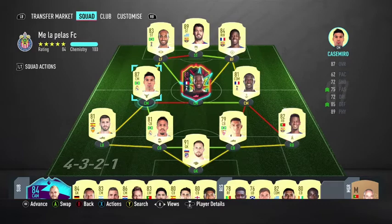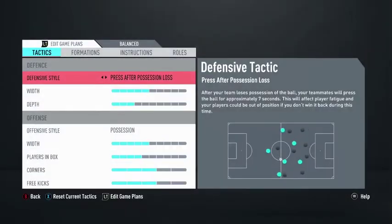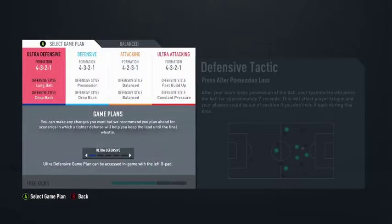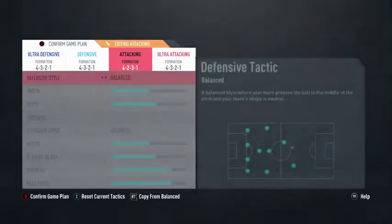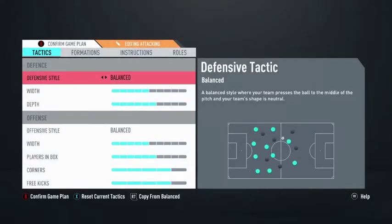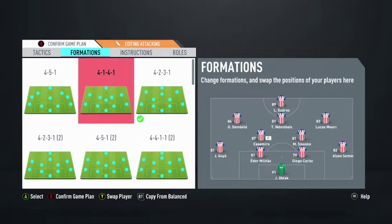After minute one, I change formation real quick. Here's how I do it: go to custom tactics, press LT to edit game plans. As you can see I have the attacking setup like the 4-2-3-1. I click A to accept and then go to formation — since I already selected it, it's already there.